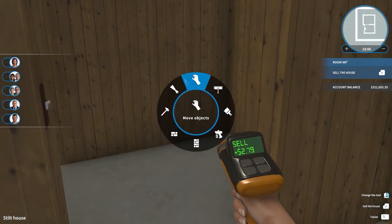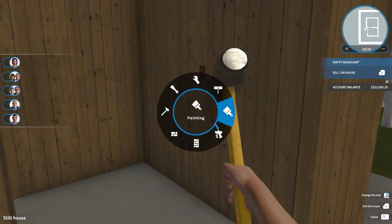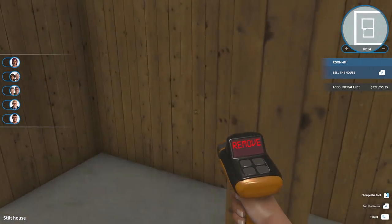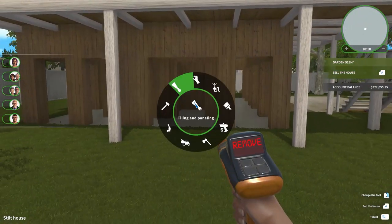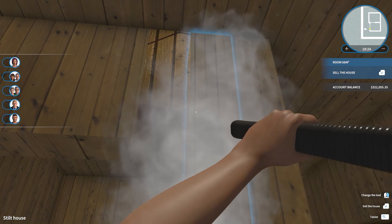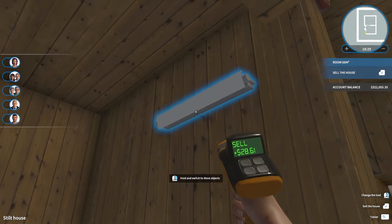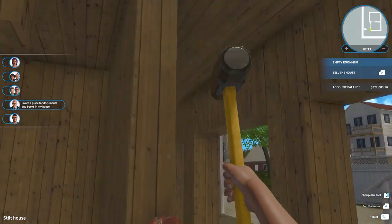I kept a couple of things, I don't know why. I hope you guys are all doing really good. I'm excited to be back here in the stilt house, to get going on the yard, and then we're going to be done with this. And then we can move on to the next house. But for starters, let's actually bust all of this out.